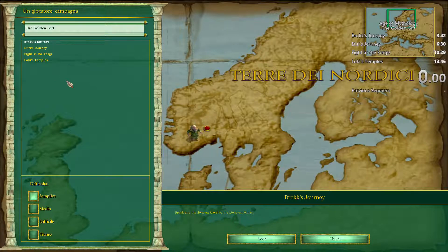What I will be doing today is the Golden Gift, which is a bonus campaign that used to be on the official website. This is 4 levels and we are playing on easy. Let's go.